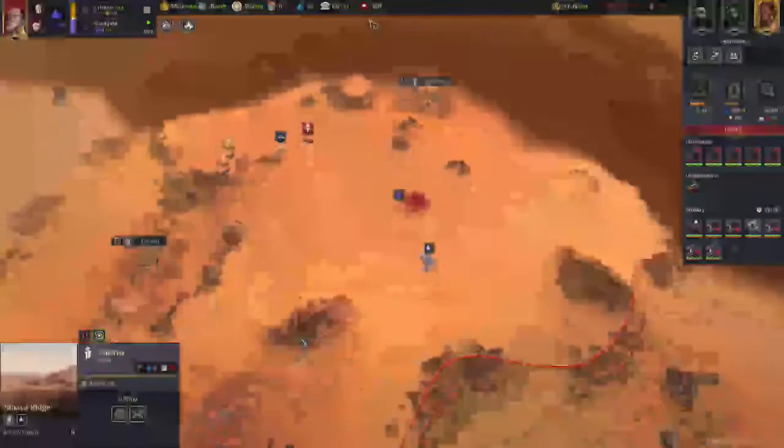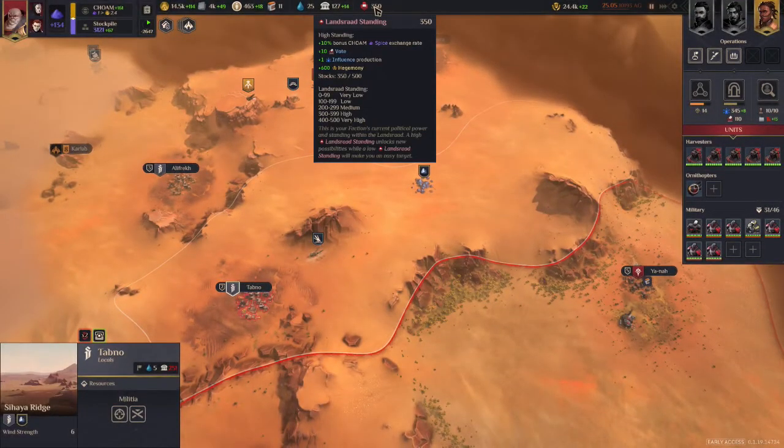So those are the basic resources. Finally, we have the Lansraad Standing. The higher the standing goes, you can see there are different tiers on screen, and you get different bonuses associated with each tier.